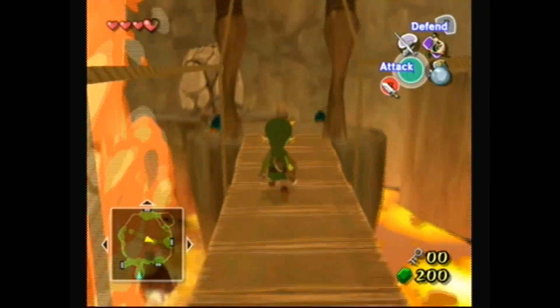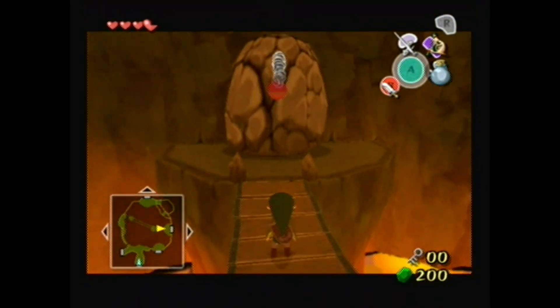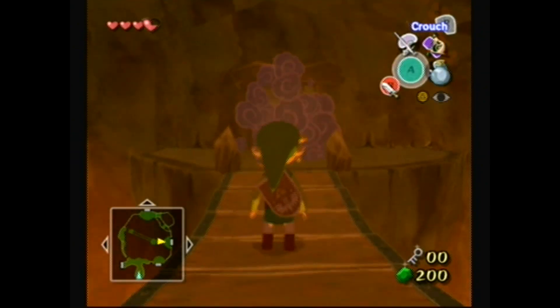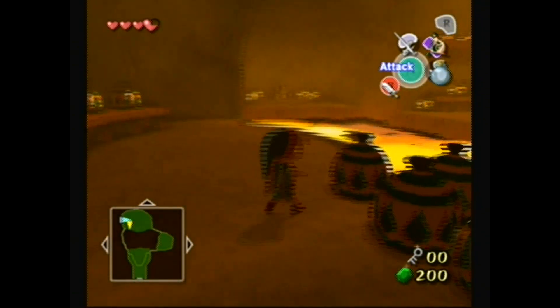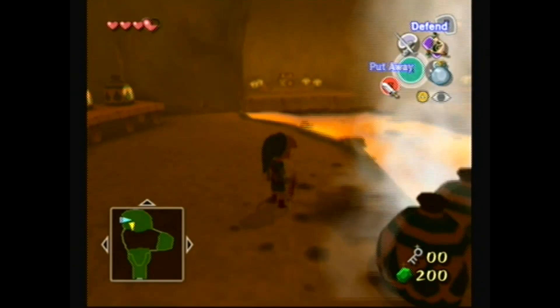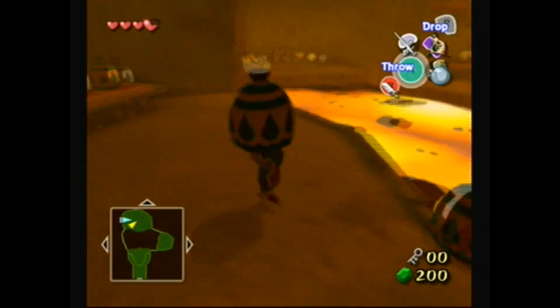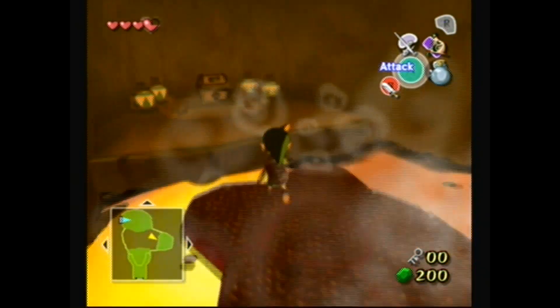Let's just run away from these bats — I'm having trouble hitting them. Anyway, here's a bomb flower, which we can use to blow up rocks again. This first dungeon is generally very straightforward, although this room introduces a neat little mechanic. We've got some water jugs here, and we can throw them into the lava to create platforms.